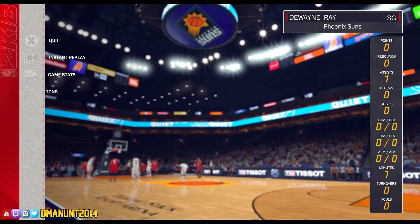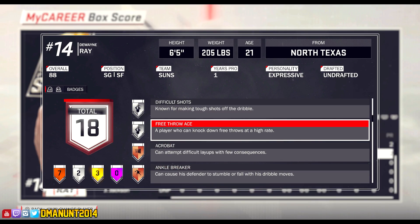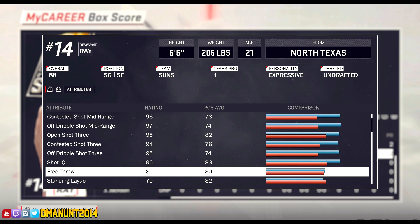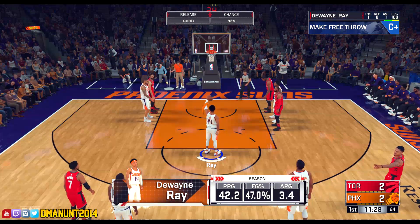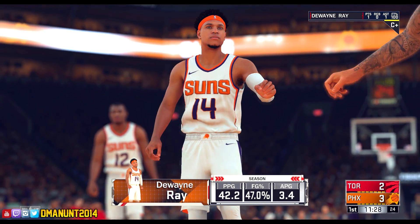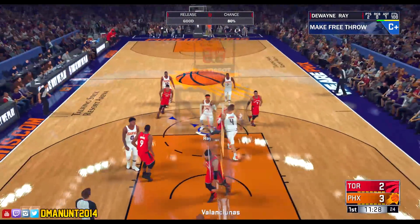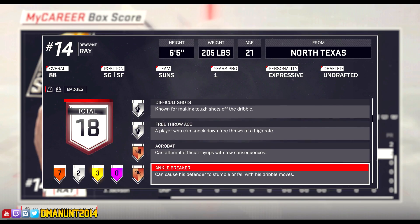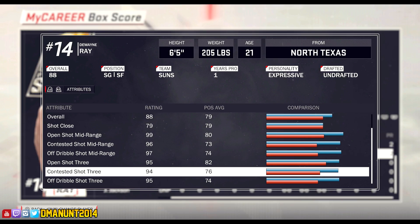Let's get into it. Free Throw Ace on silver — been badge grinding. It wasn't that hard to upgrade, you just have to shoot a lot of free throws. It's tedious. You can see my rating is now an 81 — it was previously a 75. Full bar gives an 83% chance. The maximum I've gotten with a silver Free Throw Ace badge is 89%, which is almost automatic. Hopefully when I get the gold Free Throw Ace badge, my free throw rating will be near 90.